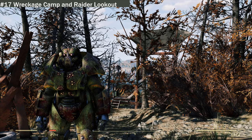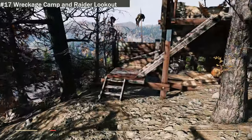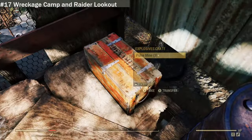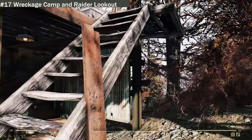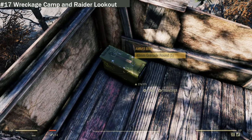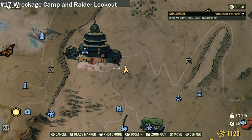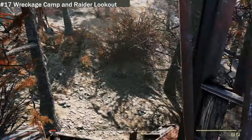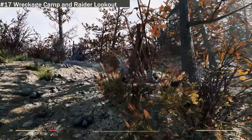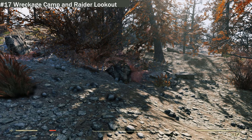We are now at location seventeen: Wreckage Camp and Radar Lookout. It's heavily overgrown — I walked past this place three times. There are some explosives here, and if we go into the tower you can find a few beer bottles, a sleeping bag, and some ammunition. There are spikes everywhere with raider decorations. It's just up from the oil slick on the map. Not much to this location, just a lookout with a few lootable items and quite a few dead bodies.